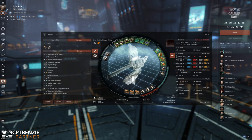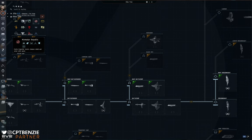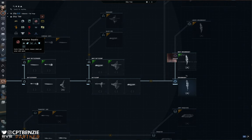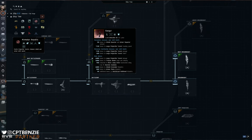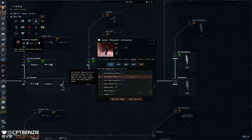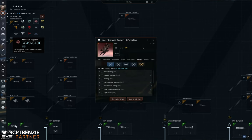The other thing we can do — and this is going to be controversial — is open up the Neocom, go to Ship, then Ship Tree, and look at mastery. If we look at any particular ship on the Ship Tree, you've got little brackets underneath with mastery levels. This will tell you skills you need to fly the ship to a certain degree of specialization. However, this is not to be taken as gospel — and the Loki is a great example of why.